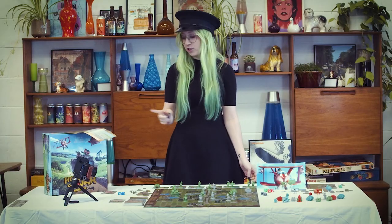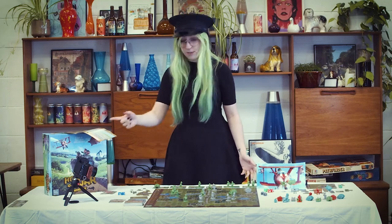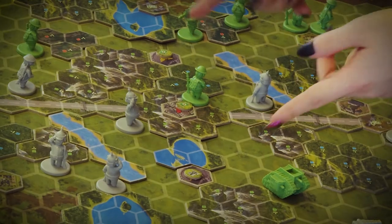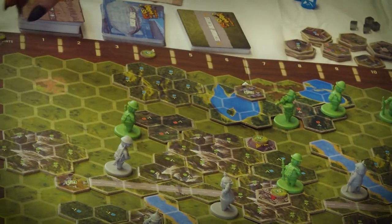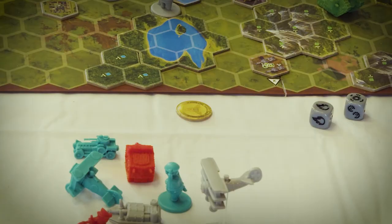Phase five is the end phase. First check the primary objective — in this mission, capturing the central victory point earns three victory points immediately. If that takes a player to 12, they win instantly and you don't check further. Then check strategic markers, scoring one point each. At the end of every round the initiative coin moves to the other player, resolving future ties.